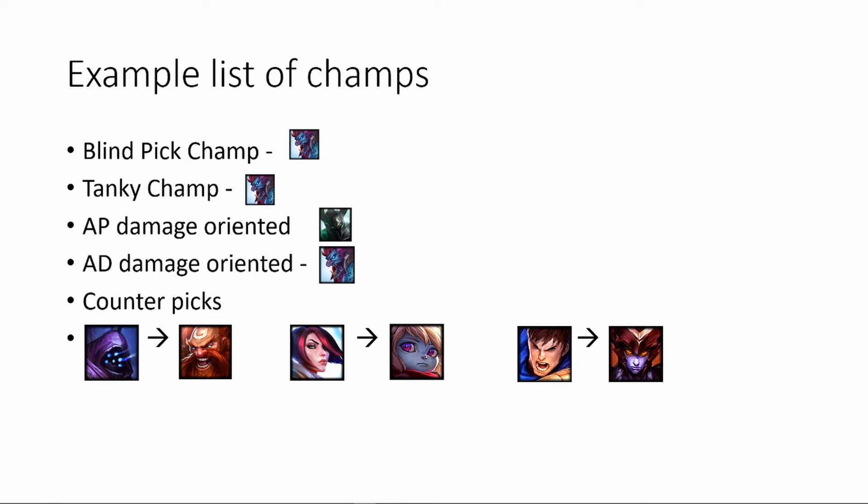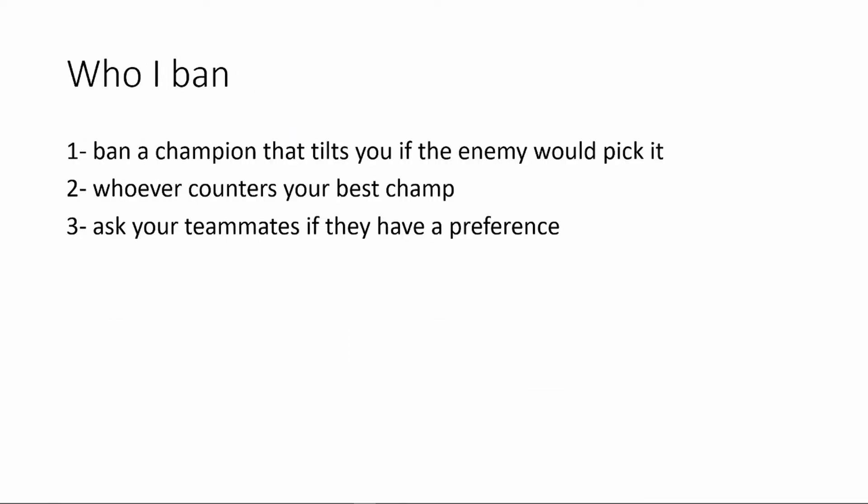Next is who to ban. My biggest recommendation: if there's a champion on the enemy team that automatically makes you emotional and tilted, just ban it. Number two: if you have one champion you really like to play but it has a big counter, ban your counter. Number three: if you really don't care and you're a solid player, ask your teammates if they have a preference. A lot of people don't do this — I do it all the time and I'll just defer to my teammates.